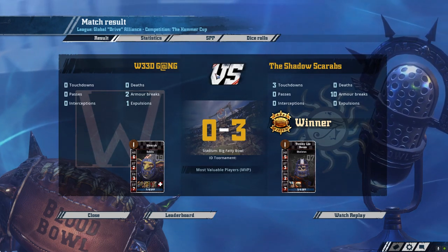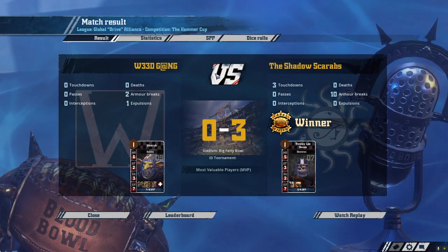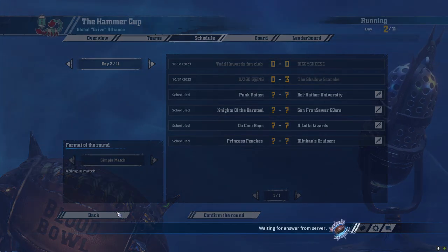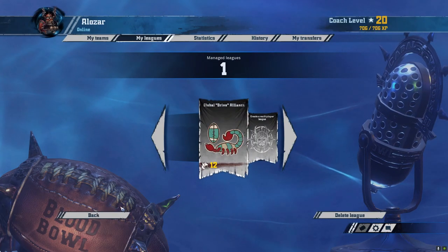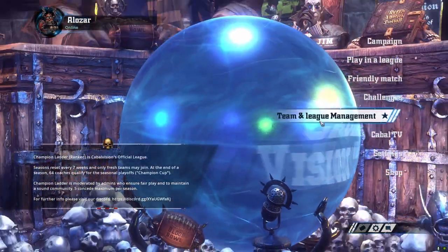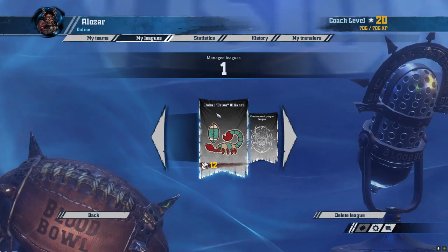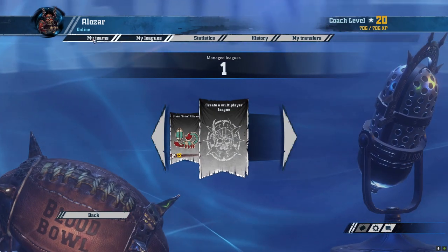I don't think I have anything to cover here in terms of new players. Let's take a look at the Goblins real quick because I want to talk about something you can do when you're facing a very high strength, kind of slow team like this, as the Goblin team.